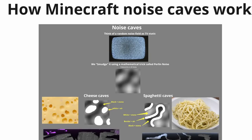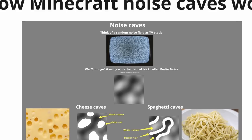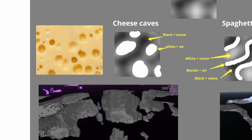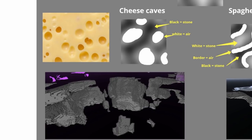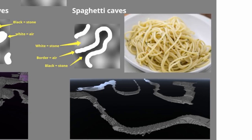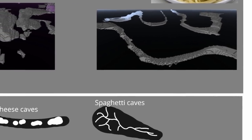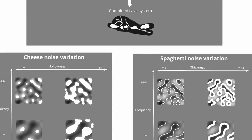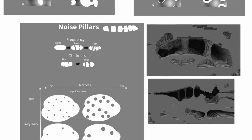There's a lot of variation in the new caves too. Along with the existing cave carvers, which create dead ends, we have three new types of caves: spaghetti, noodle, and cheese. Cheese caves resemble the holes in Swiss cheese, creating wide open spaces. Spaghetti caves create narrow wiggly spaces, and noodle caves result in even more cramped spaces. These cave types all intersect with one another, creating systems that are far more interesting to traverse.